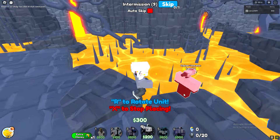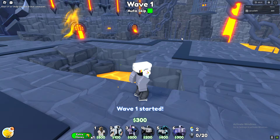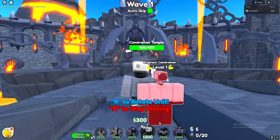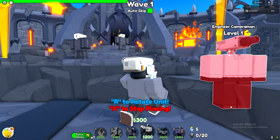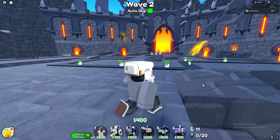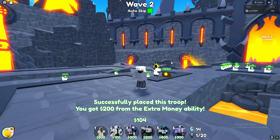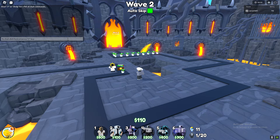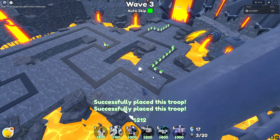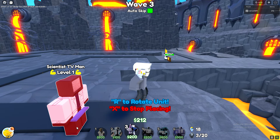I saw the engineer got his rework, so I'm kind of excited. This will come out after the science showcase, after we showcase the reworked engineer. This looks so cool. There's an invisible wall — can't go there. We're gonna use the true money ability to clutch up. One will be in the middle, one in the front, one in the back. We can place two scientists. I'm excited to place — I don't know if this unit got a rework or buff, I've barely seen the Scientist TV.